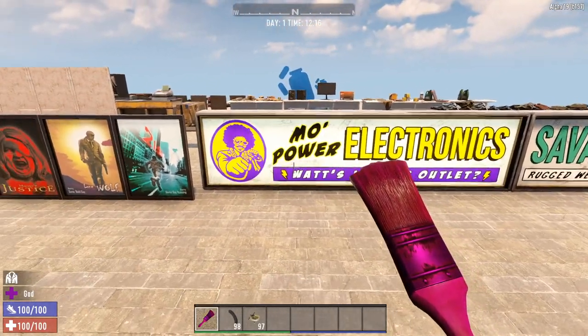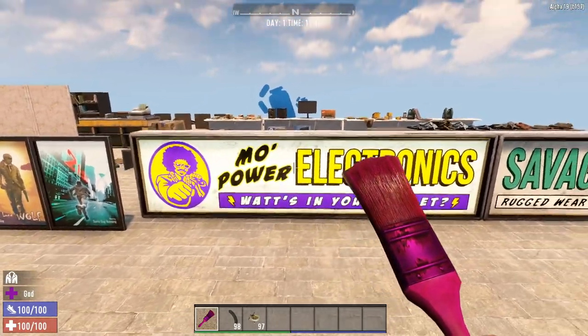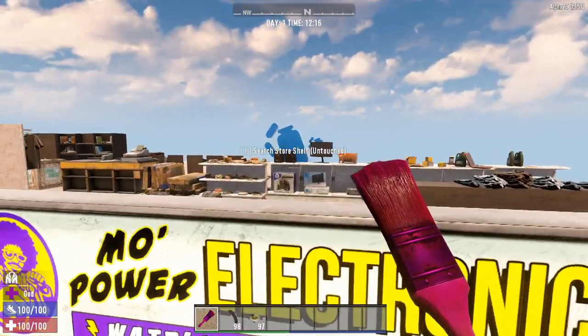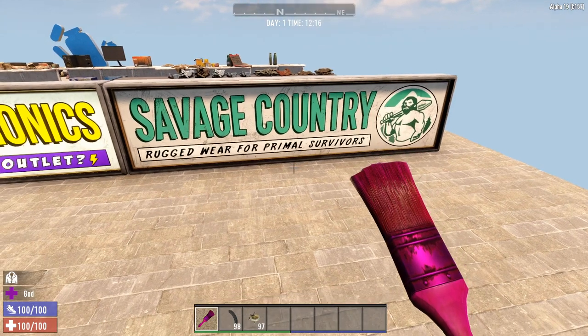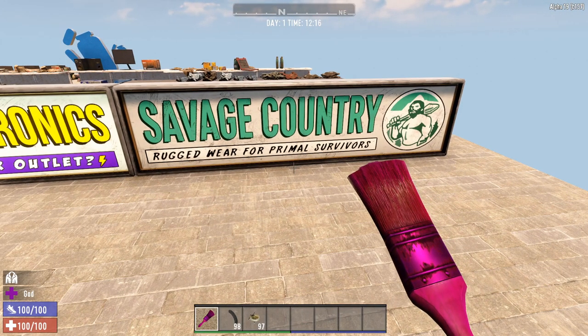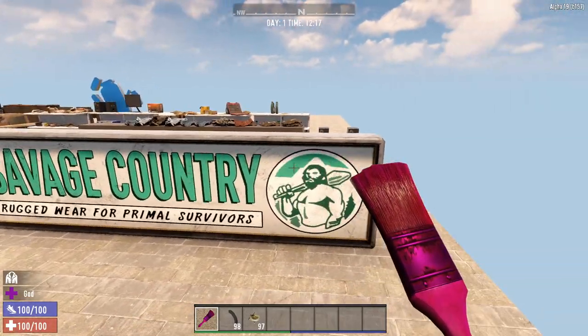Alright, here we got a new store — Mopower Electronics. 'What's in your outlet?' So there's new electronics stores out there — we'll see some stuff from them behind here. Then we got Savage Country, another new store available. It's kind of like sports stores and outlet stores selling hunting supplies and whatnot.